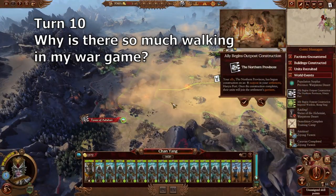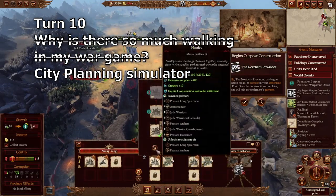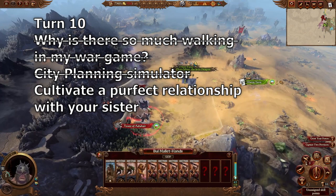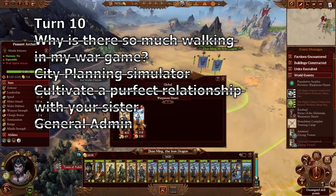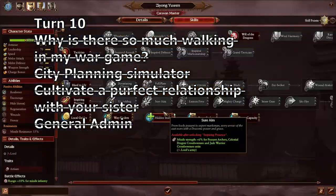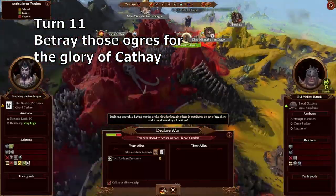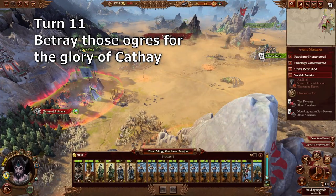Turn ten: move both lords to the edge of Shang Yang and Tower of Ashir. Upgrade Shang Yang and build the income building. Bond some more with your sister and get a military alliance. Get two more archers and do any level-ups you need. If there are ogres there, move next to them before you declare war, then attack them — if not, just attack the Tower of Ashir.